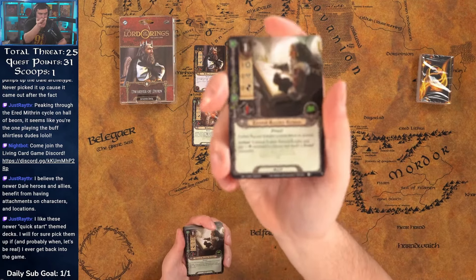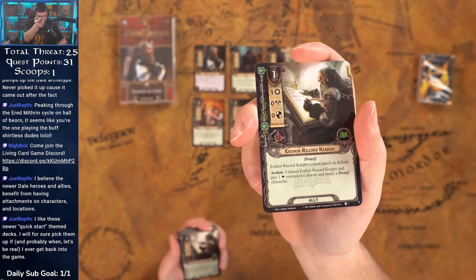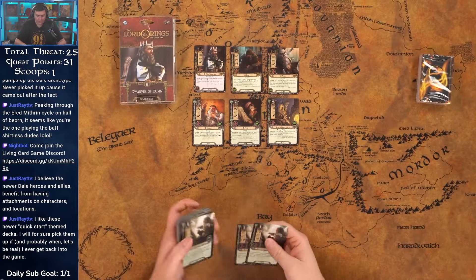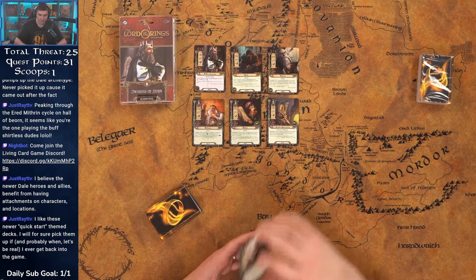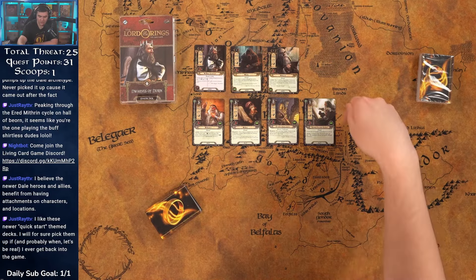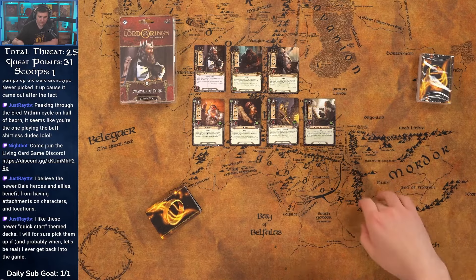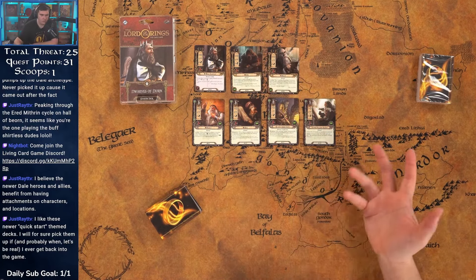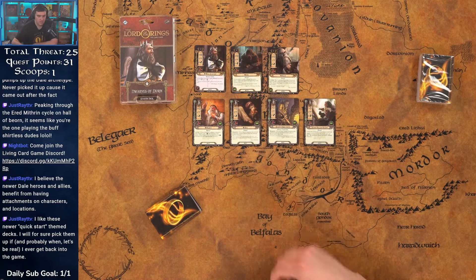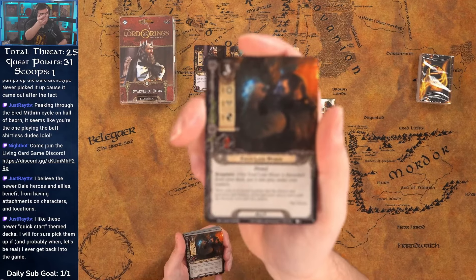I like the Record Keeper a lot — one cost, one willpower, cannot attack or defend. Exhaust and pay a Lore resource to choose and ready a dwarf character. He can still quest with two willpower when Dain is ready, or you can use him later to spend a Lore resource — which we're going to be doubling up on in solo — to ready Dain and turn that stat boost back on.